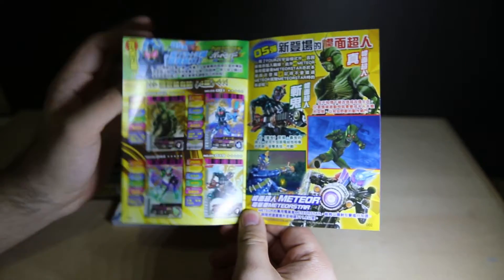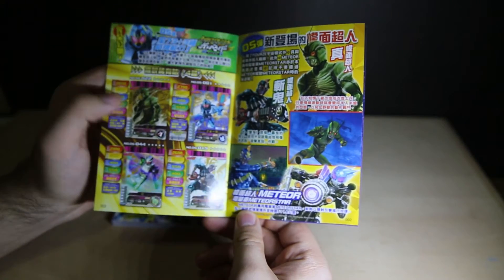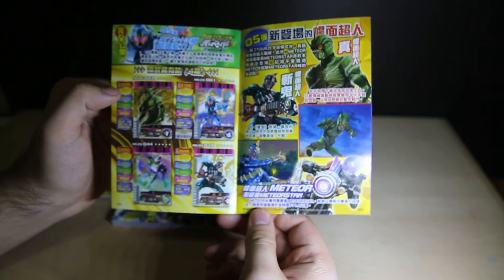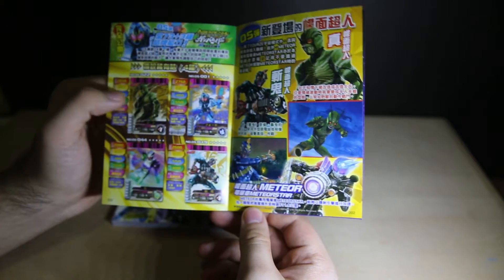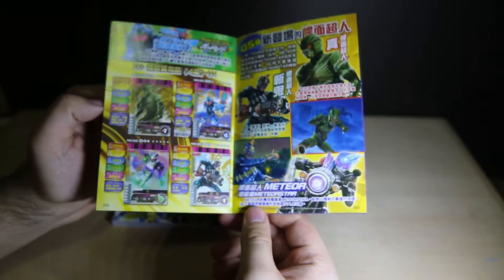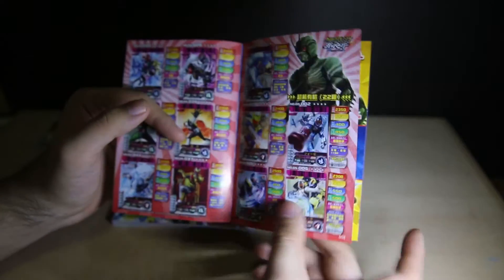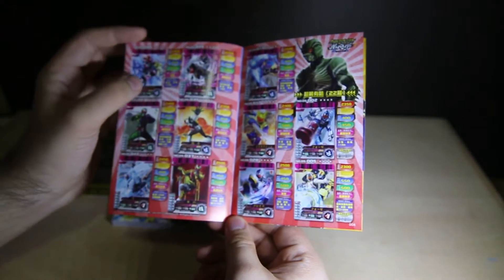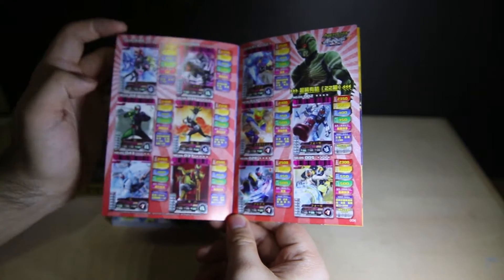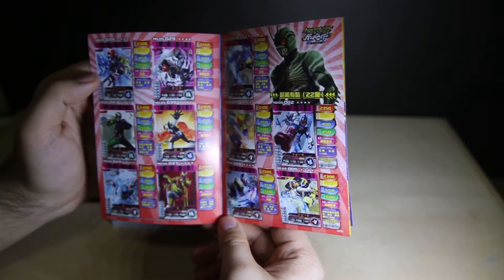They finally put Shin in here for the new version, and Shin has a gold card there — hope I get that. These are four various cards: they've got Double, Cosmic, and... it's not Todoroki or Zangi — Todoroki. I forgot which ones are which and the colours. Normal cards. Some of these — Kiva Emperor there is pretty cool sitting down. I like that.